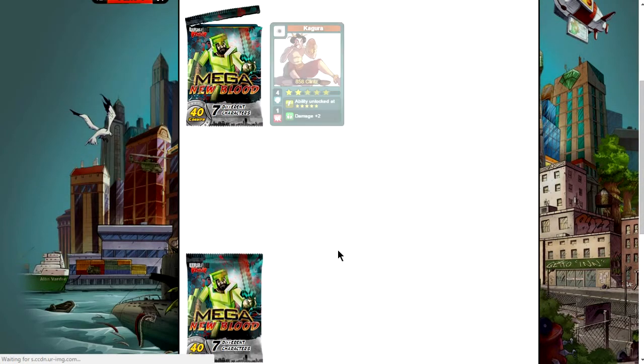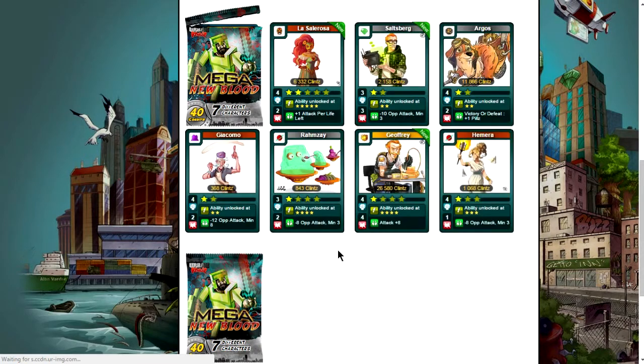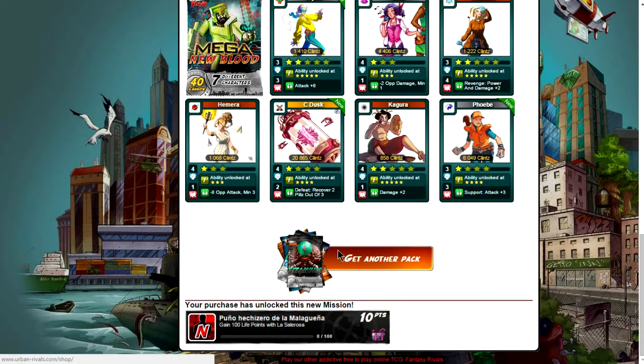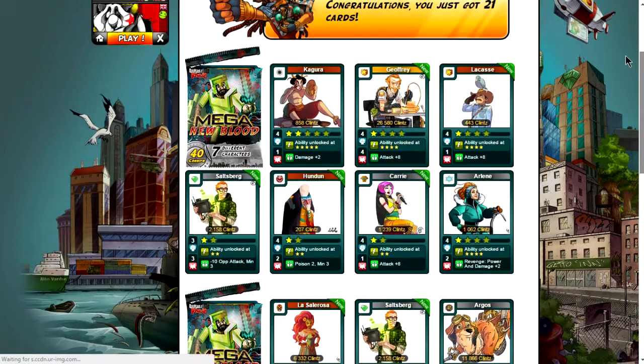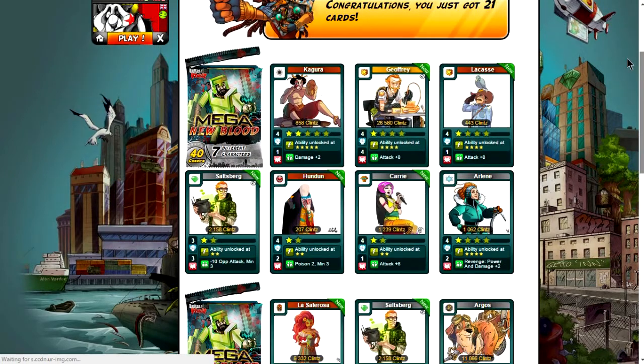We're waiting for it to load — let's see, are we going to strike it lucky or have we just wasted our credits? Nope, not got him yet. Nope. Okay, I know it said you can't get the new bloods or the RBs in the new blood pack, so does that also include the mega new blood packs? Because if so then I'm a complete idiot.